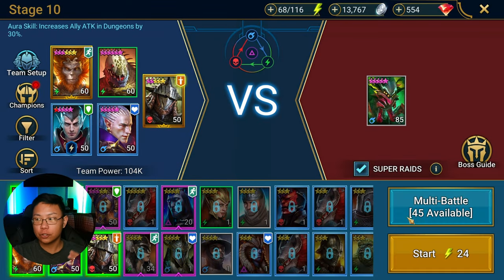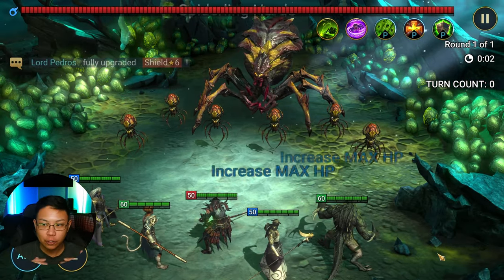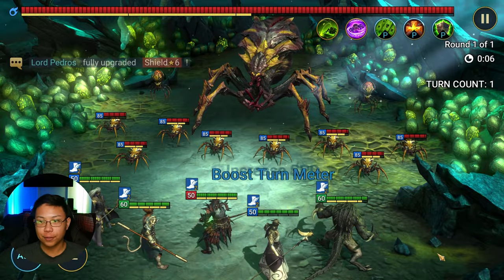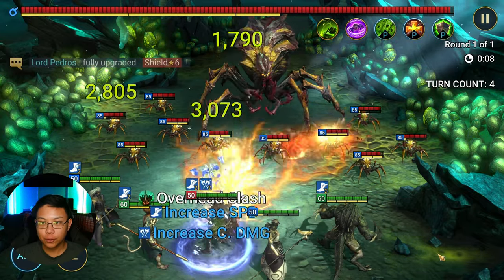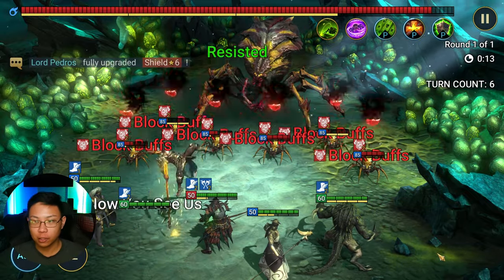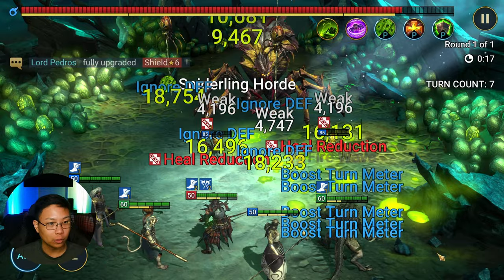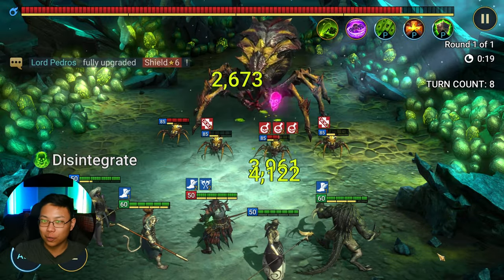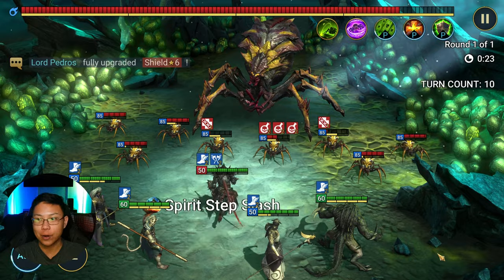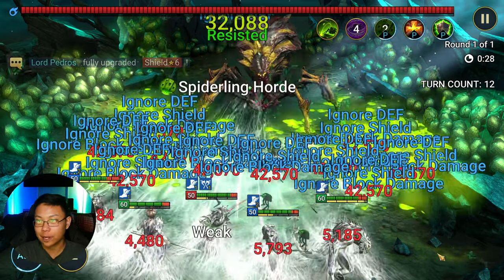In stage 10 of spider — and the lower stages of spider, actually just in general — for the most part, you can nuke through everything. Nuking through everything is probably going to be your best bet. It takes a while to do, especially early on when you don't have strong champions or legendary champions or the gear to do it, but you could just seriously nuke your way through everything. That's probably going to be the best way to go about this for now.